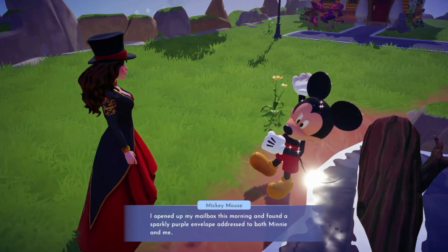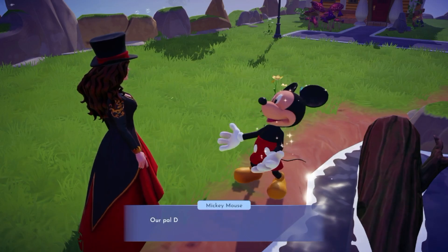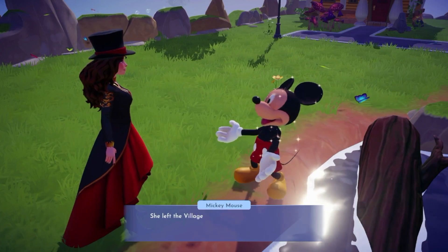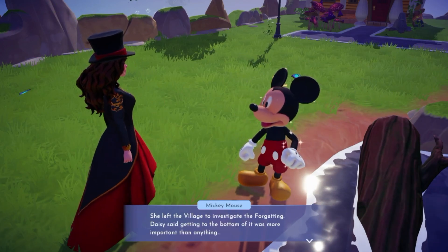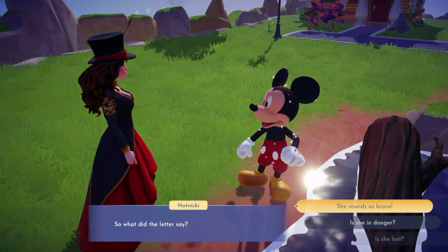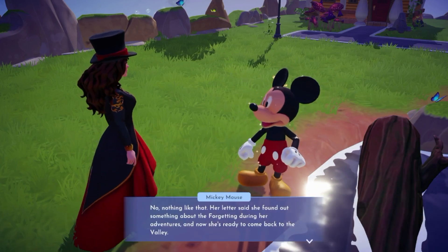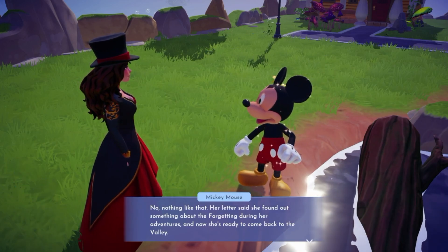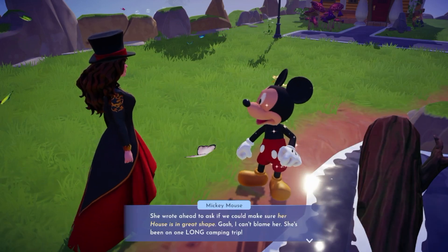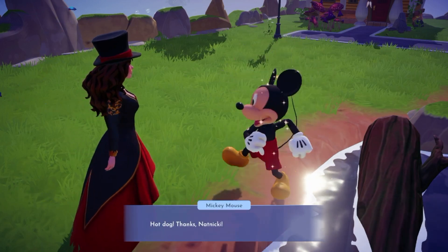Mickey says he opened his mailbox this morning and found a sparkly purple envelope addressed to both Minnie and him. The letter is from their pal Daisy Duck. Daisy left the village to investigate the forgetting — she said getting to the bottom of it was more important than anything and that she'd be back with the biggest news story the valley's ever seen. Her letter says she found out something about the forgetting during her adventures and now she's ready to come back to the valley. She wrote ahead to ask if we can make sure her house is in great shape.